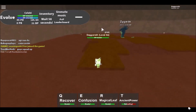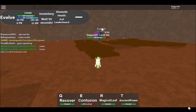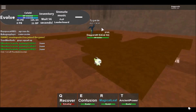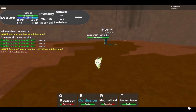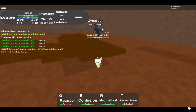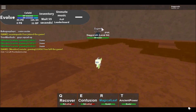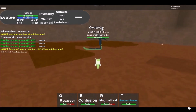Zygarde used Land's Wrath — he makes the floor hurt you, so you gotta watch out for that. Keep it going, I'm just gonna heal up to be safe. He did something — whoa, okay, it's not too deadly so far. Not terrible. Let's get some more — boom! No problem, he's pretty easy so far.